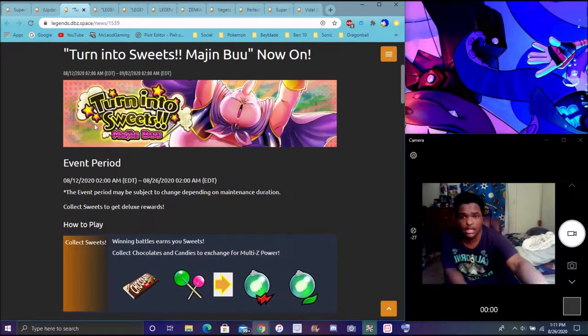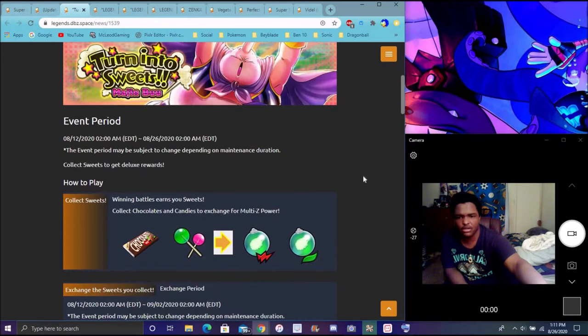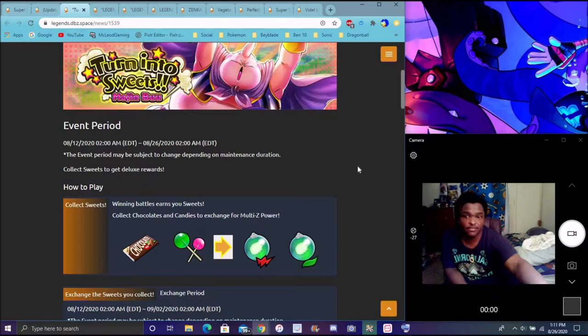We have the Majin Buu sweeping event. You can beat the event and then there are certain stages you go through. After beating the stages, there are rewards and stuff like that — typical event structure.